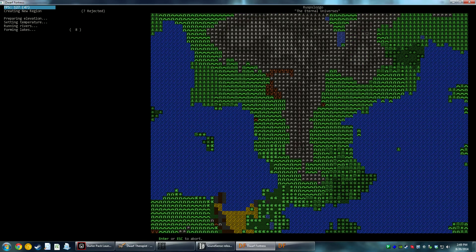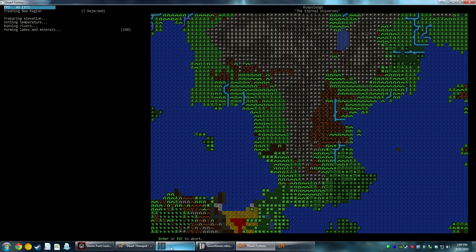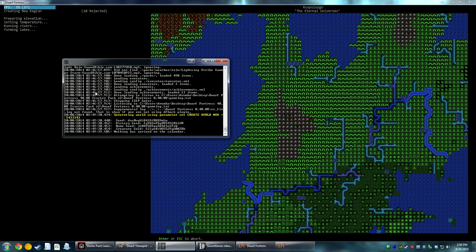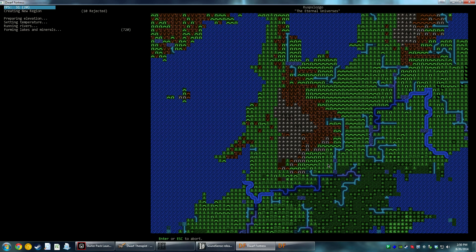We're going to let this run for a couple of minutes and talk about Dwarf Fortress while we do that. What SoundSense does — if you're unfamiliar — it's an add-on to the game, not part of Dwarf Fortress. It parses the log file and plays songs based on when stuff happens. So when you begin generating a world it starts playing a world gen song, and when it detects summer has arrived it plays a sound effect. Right now we're generating a massive world, procedurally generating a complete world and simulating hundreds if not thousands of years of history.